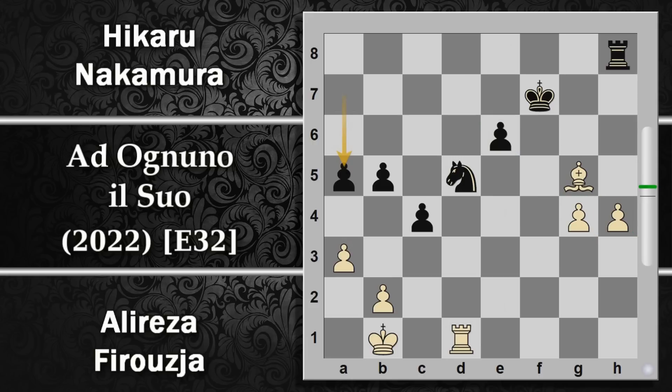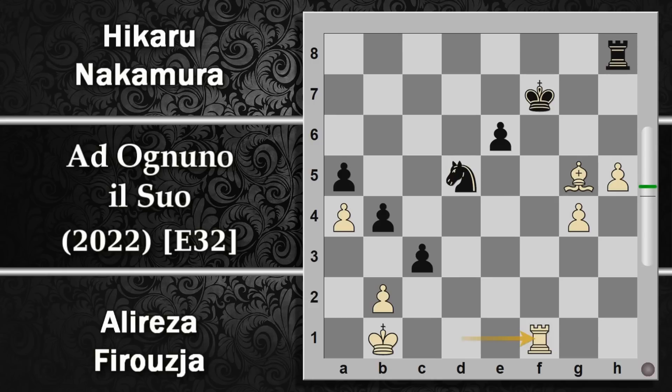Segue A5, magari ora potrebbe spingere B4 per cercare un po' di controgioco. Viene giocata la spinta H5. Nel caso si giochi B4 semplicemente il bianco può giocare A4 e rimandare al mittente. Se viene giocata anche la spinta C3, direi che comunque si può addirittura ignorare la cosa, soprattutto spostando la torre di modo da evitare il doppio. Quindi qui il bianco passa all'attacco pure con la torre che aiuterà a sostenere questi pedoni. La situazione diventa ancora più scottante.